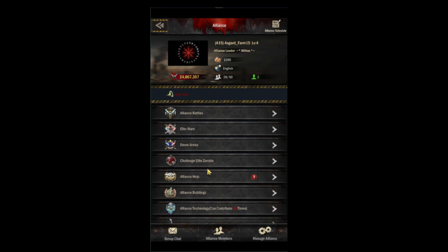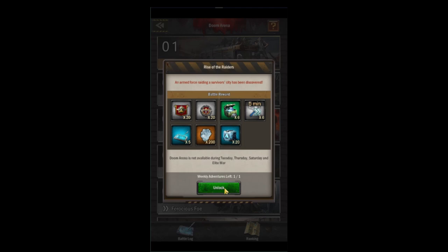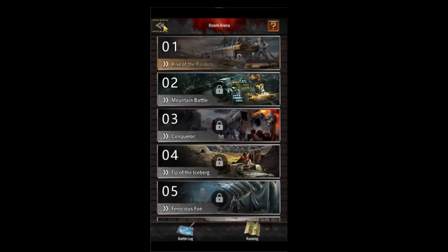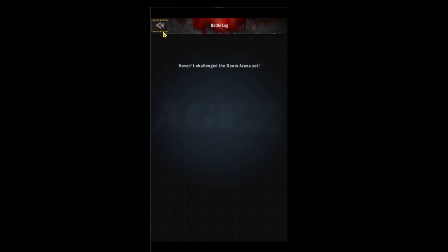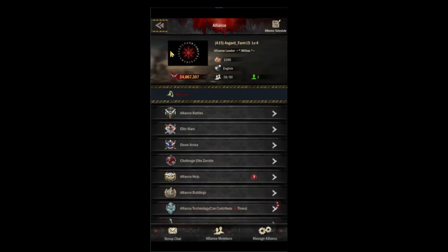Next up is doom arena, which you'll be doing once a week. If you're R4 you can unlock and start it — be careful and make sure everybody's online. You can check your previous dooms and see your ranking in your world.